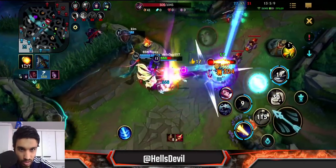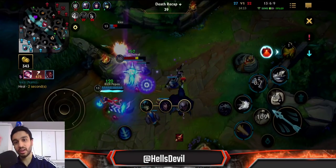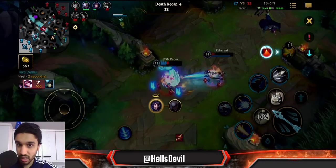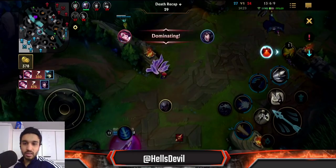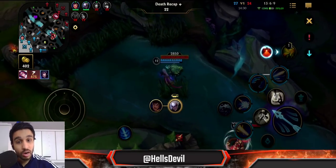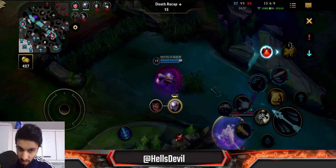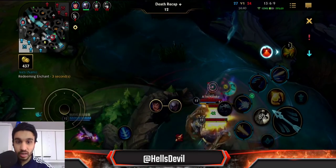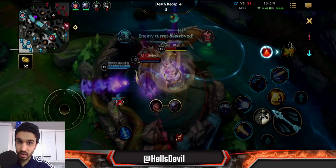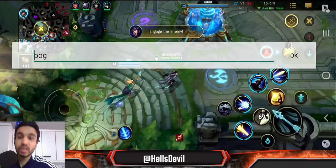Against Morgana I just go in and kill her — Lucian is an absolute hard counter against Morgana. Lucian is also a hard counter against champions like Lux, and pretty good against Ezreal. He's really good against champions with a lot of skill shots — really good against Zix too because you can constantly dodge with your second ability's movement speed. Keep that in mind when picking Lucian: great against skill-shot-heavy champions, and good against Varus too.